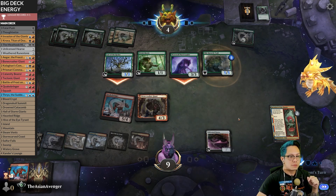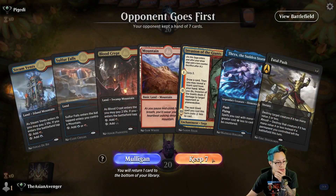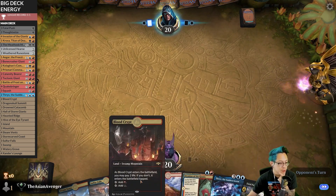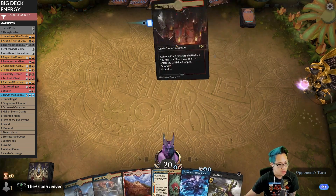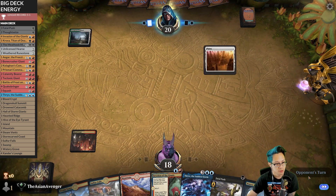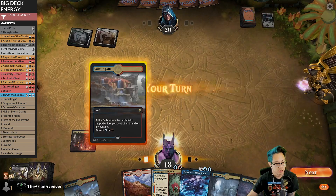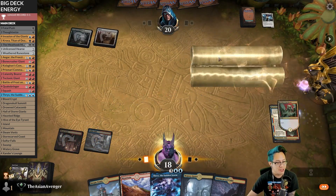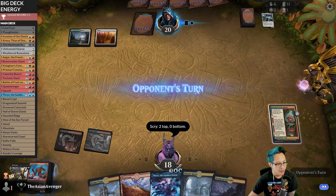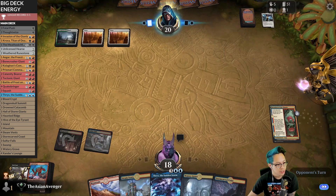This seems good — Fatal Push and also Invasion of the Giants. We have Thricks, we don't have anything else to do but I think this is still good. Let's pay two life and pass, make them think we're Rakdos. Giada — exactly one of the targets you pick off early. We found Quake Bringer — we're gonna suspend this card and immediately tuck it away, which gives me a lot to play with. We have to shut down their life gain plan fast.